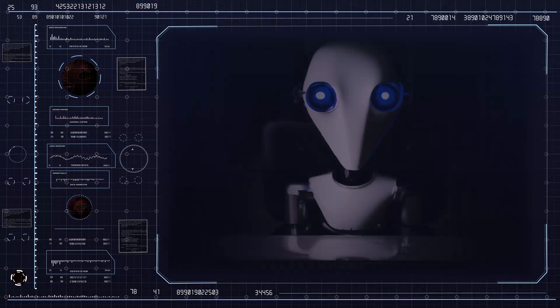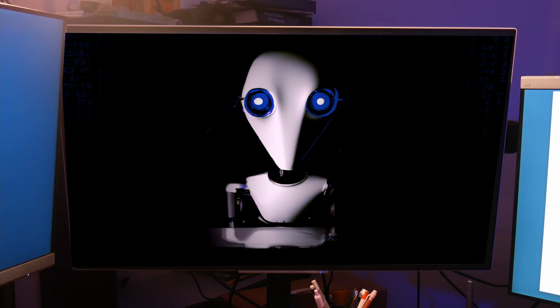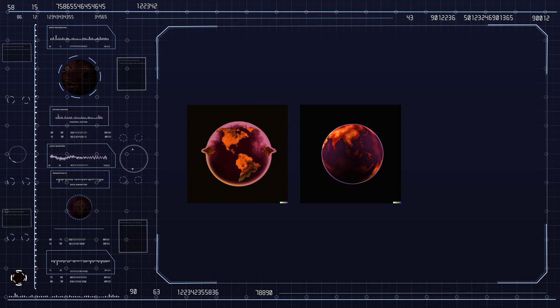All right, let's see what this thing can do. Please enter visual prompt. Let's try something super simple — I'll make a planet with red and orange oceans and purple land continents centered on a black background. Processing. Wow, that's actually pretty good.